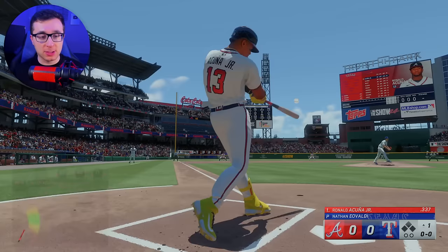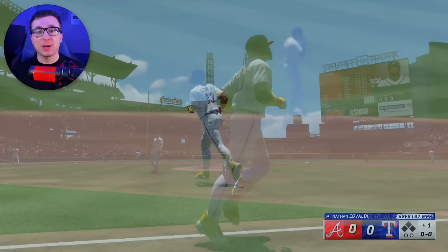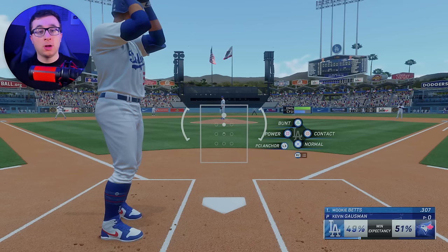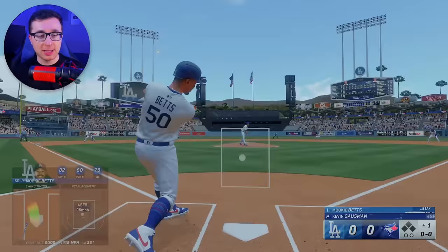Players like Arenado and other letters — let me know in the comments as we get our first no-doubter. For the letter B, it's another 99 overall in Mookie Betts. Also, feel free to track the furthest home run hit in this video, and let me know in the comments.